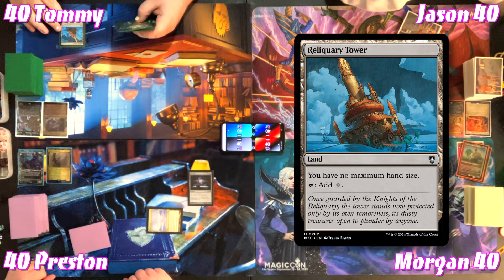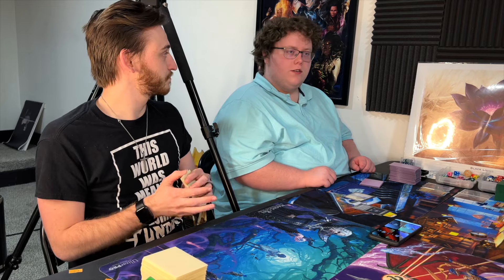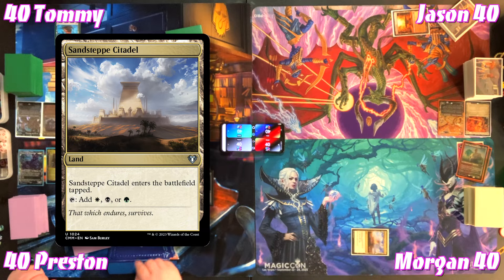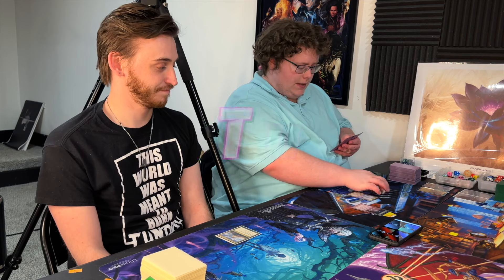Morgan plays a Reliquary Tower as his land — technically all lands are colorless since they don't have a color identity. Jason plays a Sacred Foundry entering tapped and passes. Tommy plays a Sandstep Citadel and passes. Preston draws for turn, puts down a Swamp, taps it for one, and plays Vat of Rebirth.